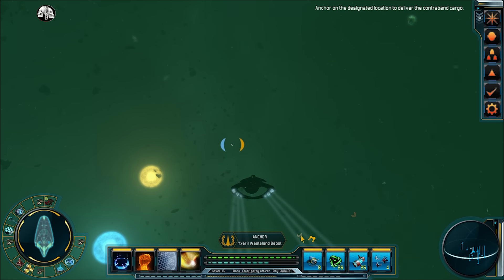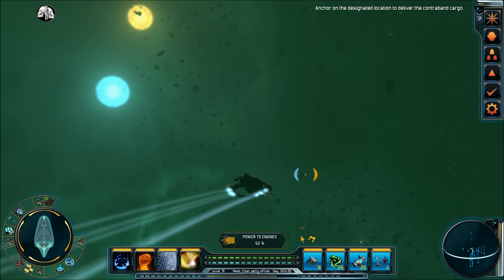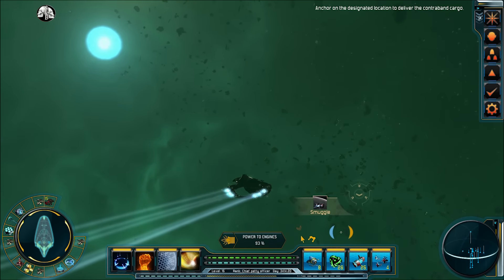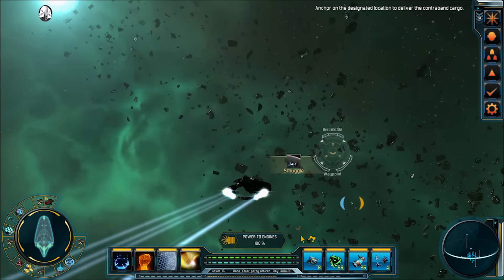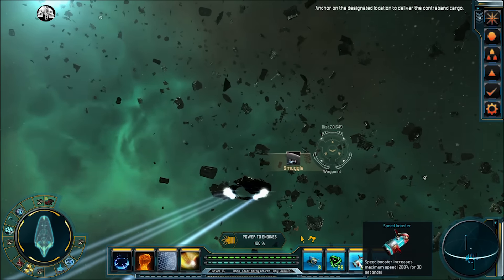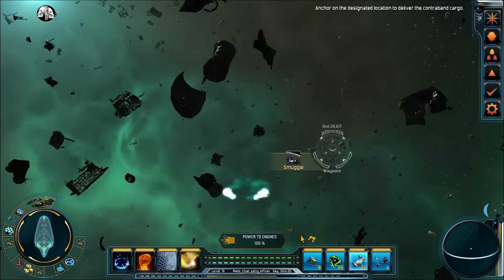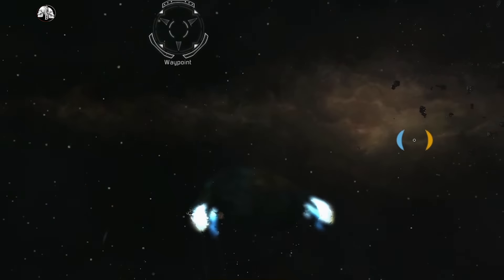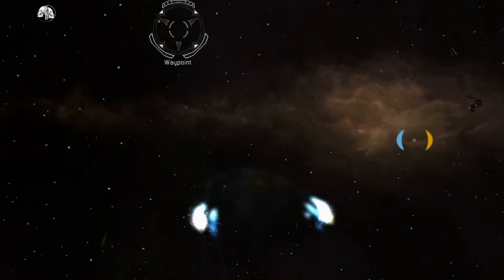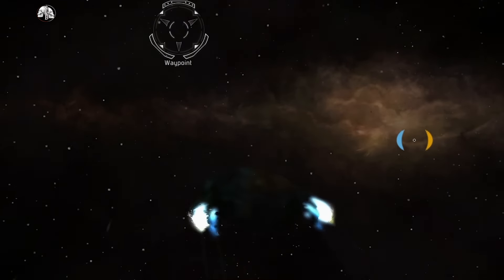Starpoint Gemini 2 isn't the most in-depth space game available. It is, however, a pleasantly addictive mix between turn-based space trading and exploration games and modern-day 3D space simulators, only a lot more user-friendly than most games that let you control a capital ship. Getting comfortable with the controls is fairly simple — it's easy to jump in and start making progress. The game content includes a decent number of different ships to command and items to equip those ships with. The combat looks and feels good; I found myself on the edge of my seat more often than not.